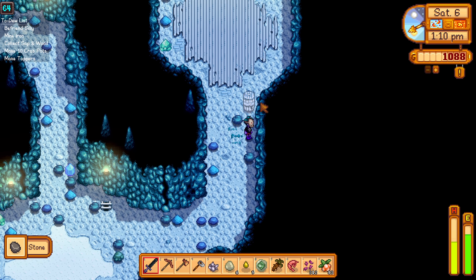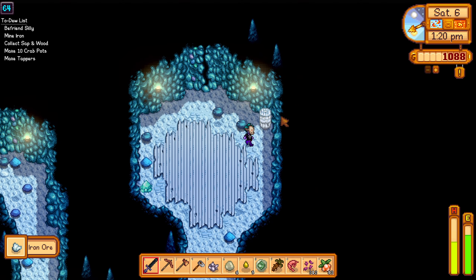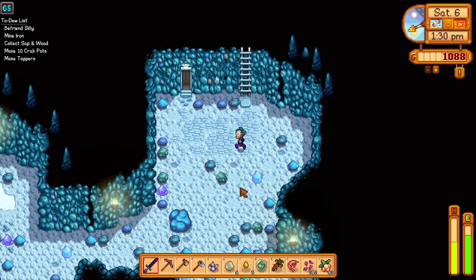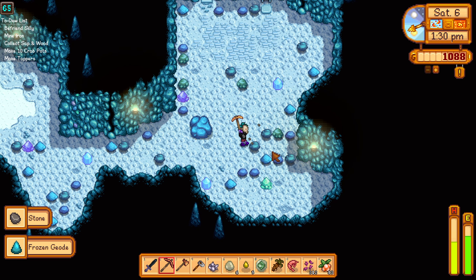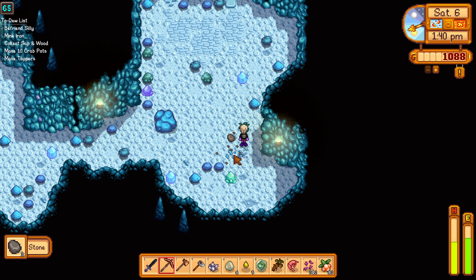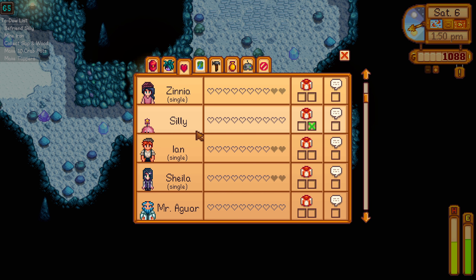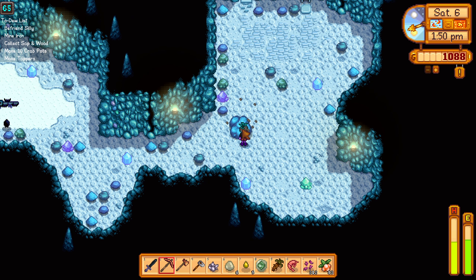There are some crates here and there — great. A little bit of hardwood. Got a frozen geode. We might start selling a few geodes because we do a ton of mining and we'll always have plenty. I wonder if Silly would like a slime gem — probably. Checking Silly's gift preferences: bike gifts, fire quartz... we haven't found a favorite gift for Silly yet.